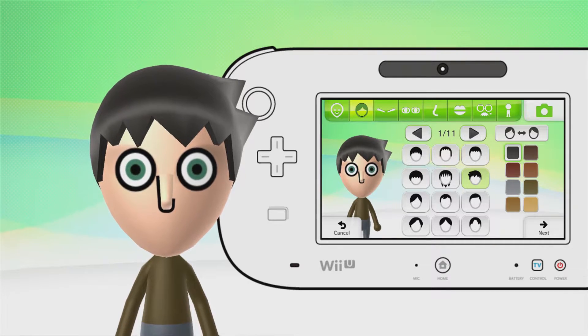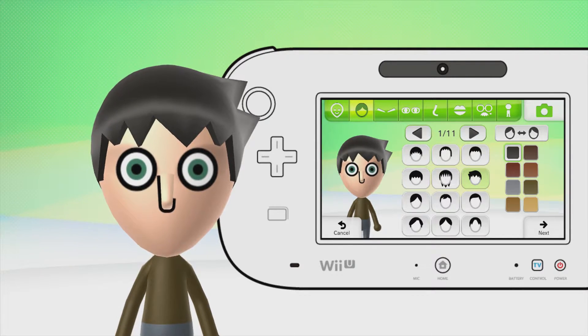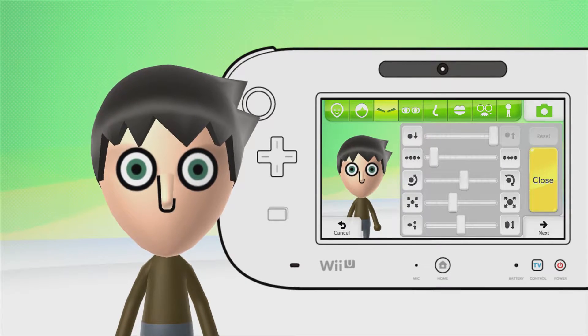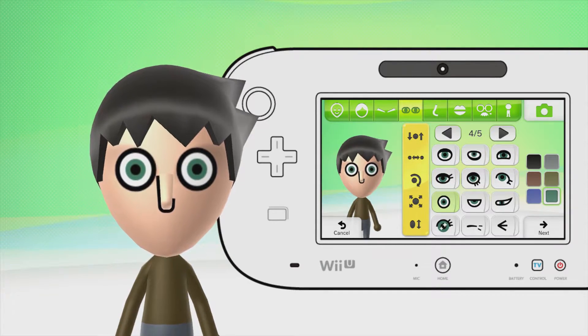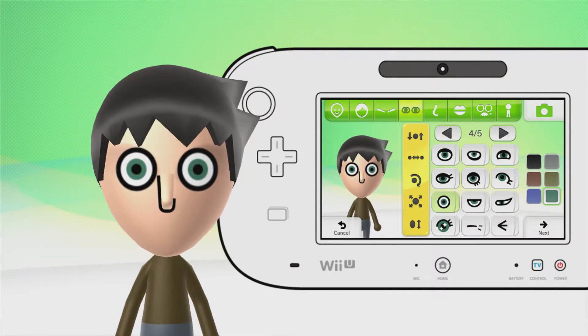The hair I've given him is tricky, considering you can't give him the exact hair you want. It's the first selection in the second row. I've given him black hair. You can change the way it moves — eyebrows don't really matter since we're putting them up and out of the way. The eyes are the biggest appropriate size possible, and I've given him green eyes.